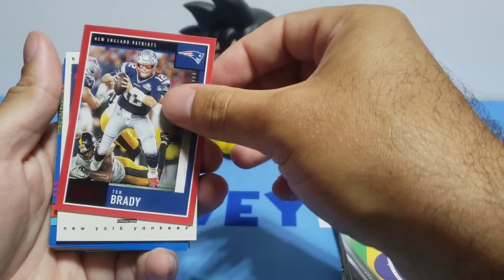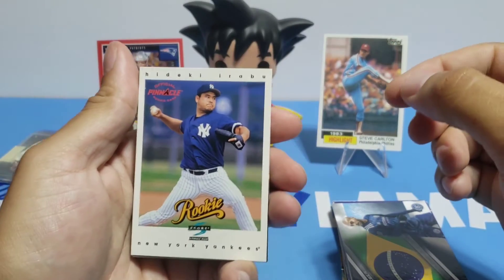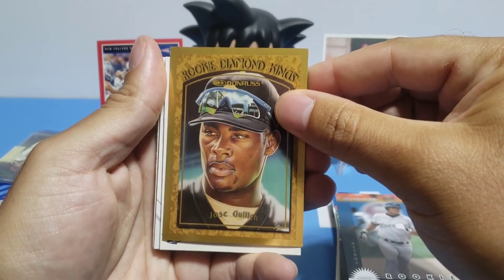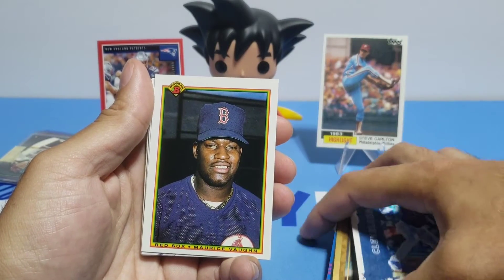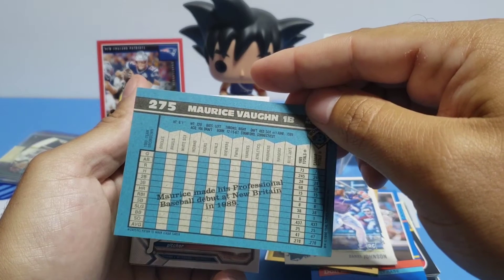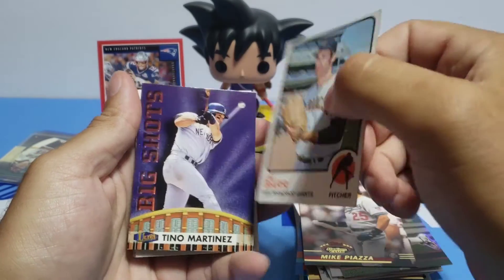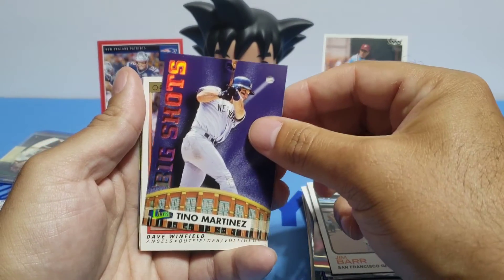Tom Brady — let's go, let's throw him on a throne here. Hi Diki edible. Randy Myers, Don Mattingly, Bob Abreu rookie card, Jose Guillen rookie, Diamond Kings — nice. Daniel Johnson, a lot of older cards here. Mo Vaughn — there's a Mo Vaughn rookie card. Aaron Nola, Eric Moulds, Mike Piazza. Jim Barr. Looks like another little vintage card there — I'll take that. Tino Martinez big shots. Dave Winfield.